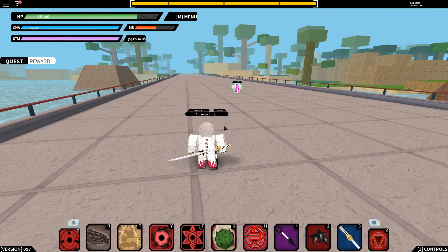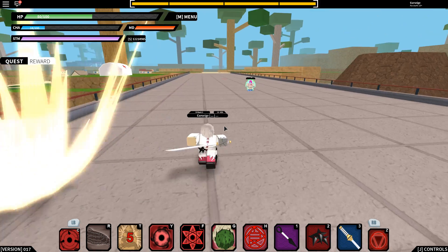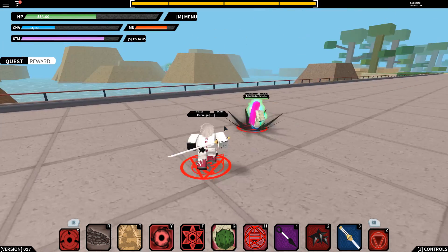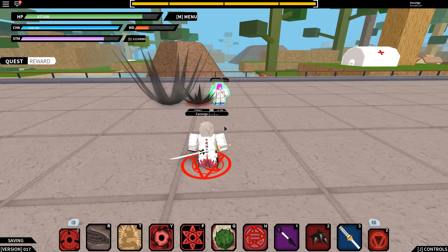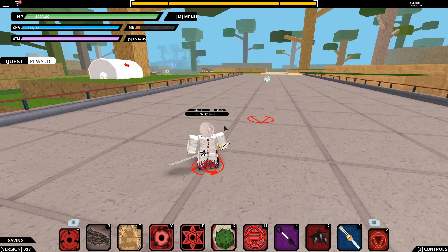I'm gonna show you guys the HP regen and chakra regen — it's actually pretty good if you're in close combat. Just charge up and walk next to them and they can't do anything except run. See how I'm gaining 10 chakra per second and 3 HP per second, which is solid. See how he slows when he runs away — so it kind of counters people who try to run. You can also dash with them to catch up.